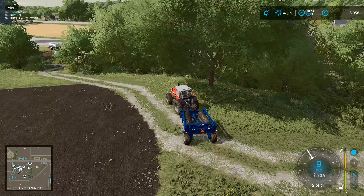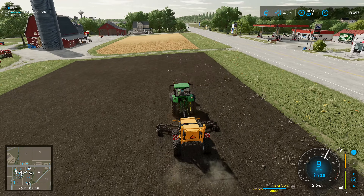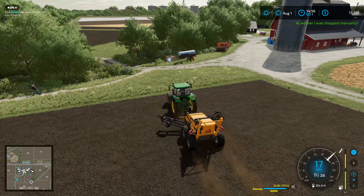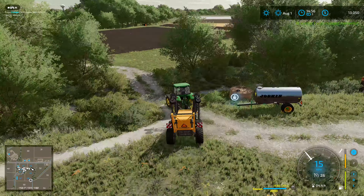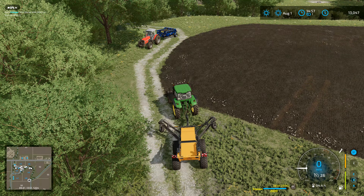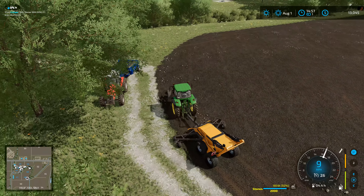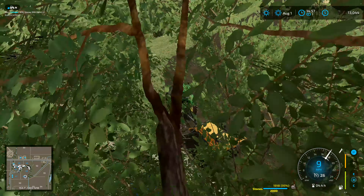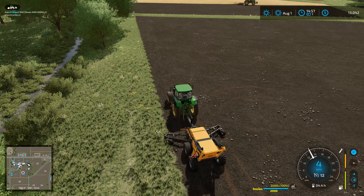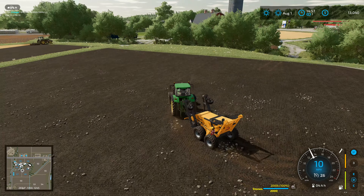We'll stop the stone picker where it is, bring it over here and start working on this field. I'm going to stop it and move straight down here because we need to get this field done and sorted out - we'll stone pick the entire field. The stone picker does run over ground you've already stone picked, but I'm still going to do once around the outside edge just because it's likely to leave bits there anyway. We've actually just about filled this one up - you don't get a lot for stones - so that's now completely full. Lift that up, fold it.